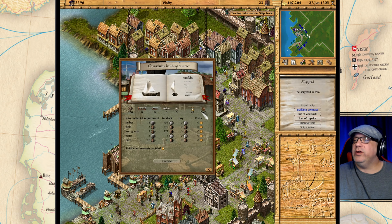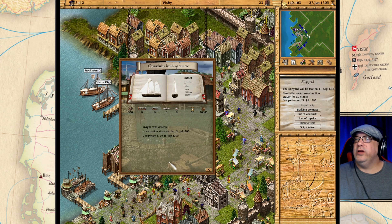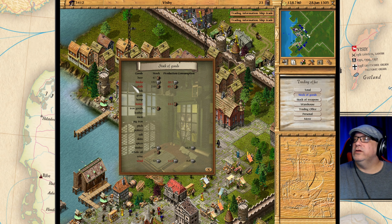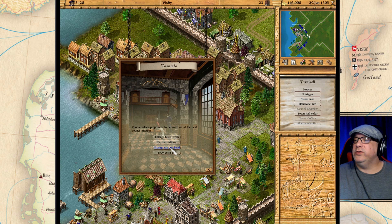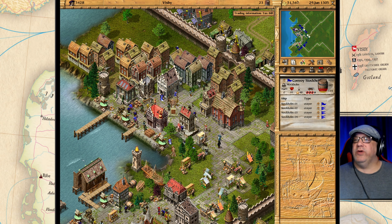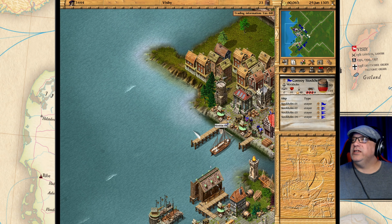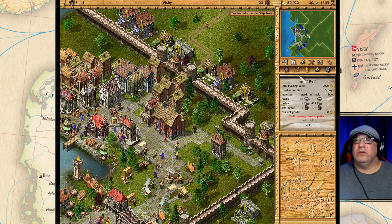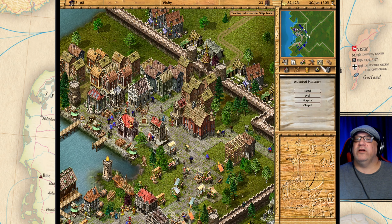Let's go into building contracts — can we build another ship? We've got one, let's build another one. Let's take a look — let's go into the town hall. Town info — we want to make an offer. We want to enlarge the town walls. Let's see what happens. Satisfied, satisfied — everybody's satisfied. Is there anything else we can do? Let's build the mint — let's plop the mint right here and see how that goes. These guys are still unhappy.